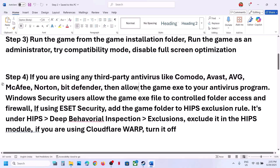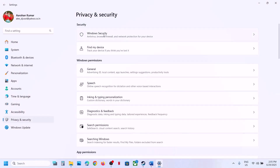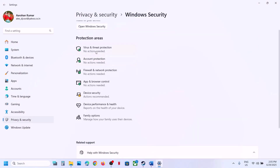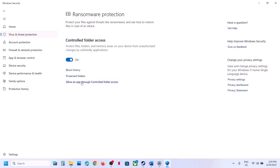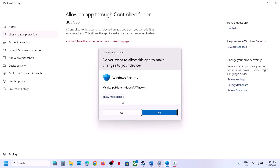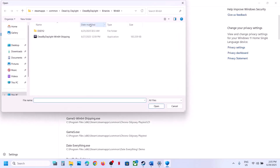If you're using Windows Security, open Windows Settings, go to Privacy and Security, click Windows Security, then click Virus and Threat Protection. Scroll down and click Manage Ransomware Protection. Click Allow an App Through Controlled Folder Access, click Yes to allow, click Add in Allowed App, click Browse Apps.